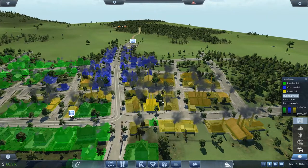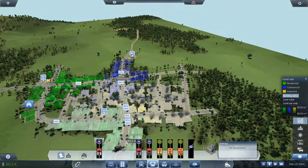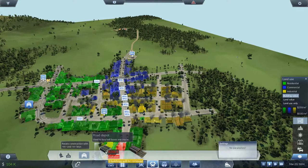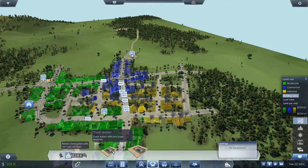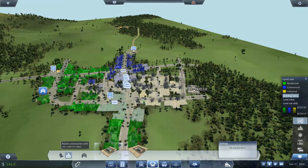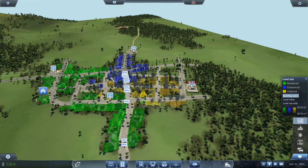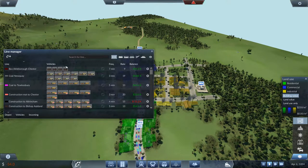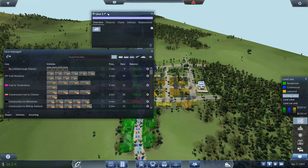We should be able to afford this. Let's go — I've clicked road by mistake. I don't want tram depots or a road depot. I want one of these, a cheap one, that's going to cover all the yellow area. That's pretty much got it all there — there's only one tiny building not covered. That's good. We're going to take fuel up there, so let's set a new line: fuel to Attleborough. We're minus 11.